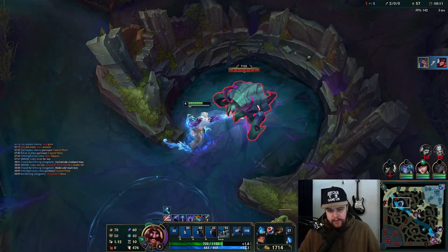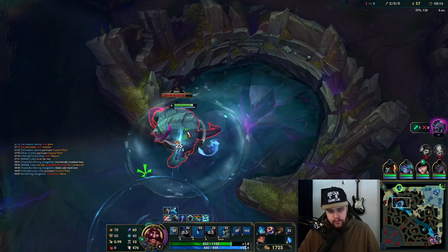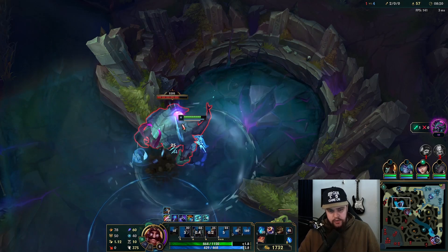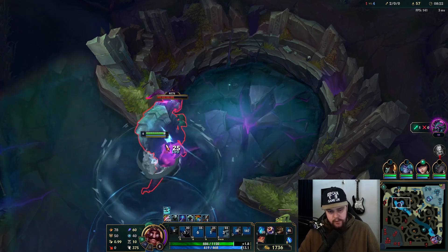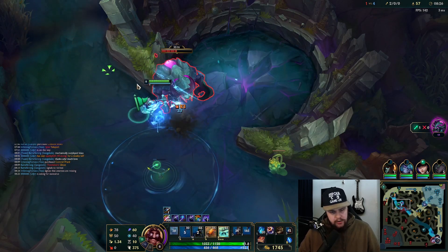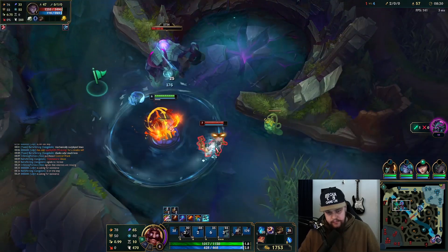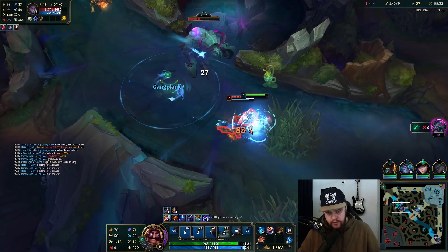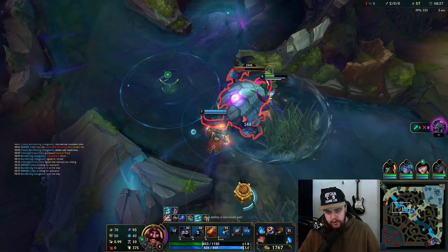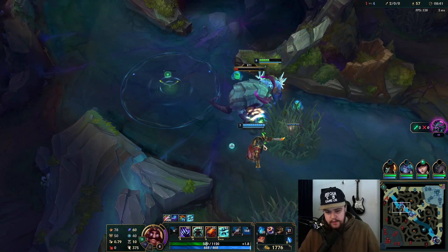I had to run up there because Tryndamere went aggressive — a lot of Tryndamere players in that situation will just hard commit to a dive. If I'm there to clean that up, that's great, so I skipped out on my red buff — just map awareness on that one. I don't think he should be able to fight me. Going for the fight on him if GP doesn't absolutely troll me.